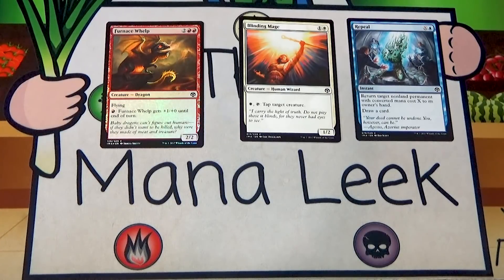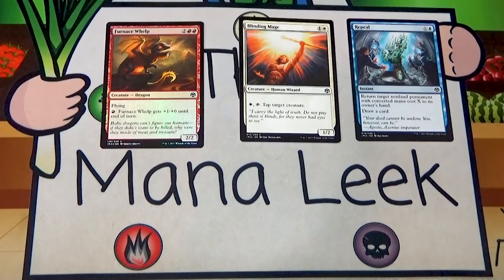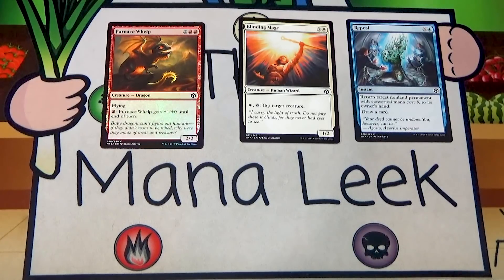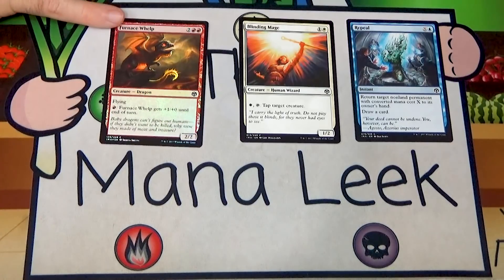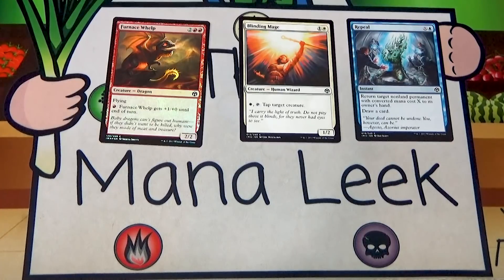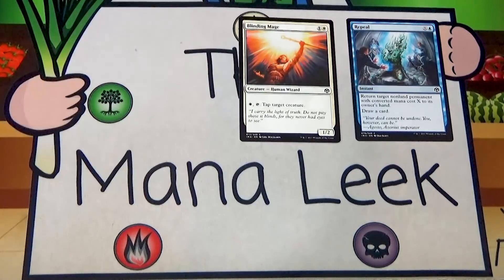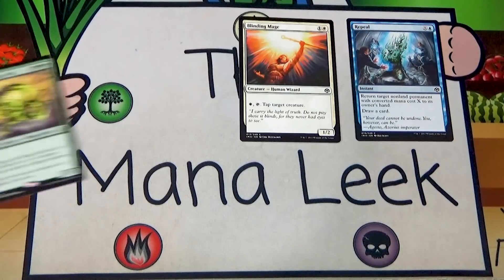Our foil is Furnace Whelp — two red red for a 2/2 Dragon with flying. Pay red: Furnace Whelp gets plus one plus zero until end of turn. It's an okay card that goes in many red decks, and the dragon deck especially loves it as a common dragon that helps trigger things like Draconic Roar. But I would never first pick a Furnace Whelp, even foil.